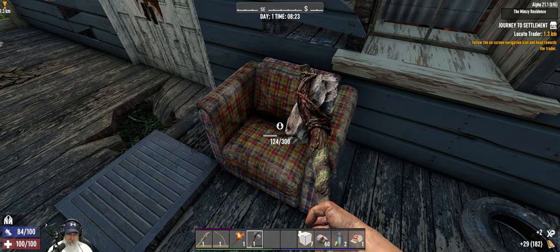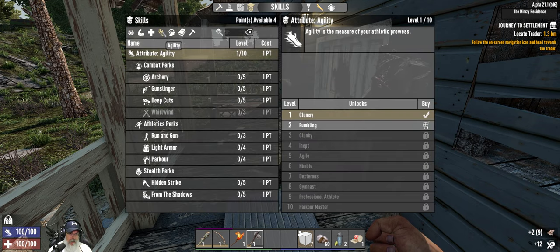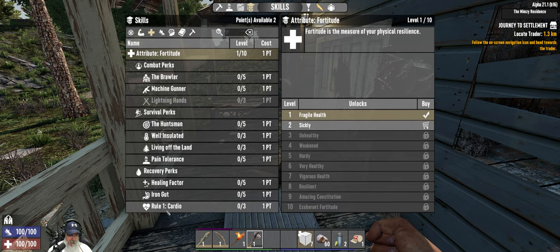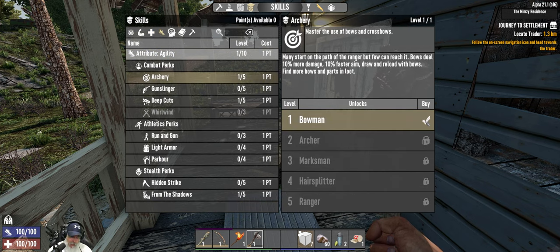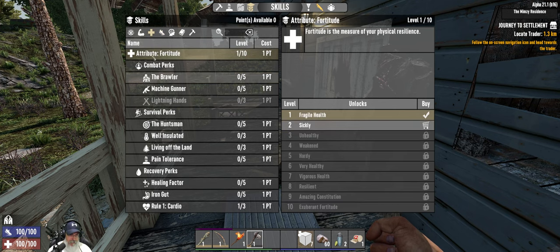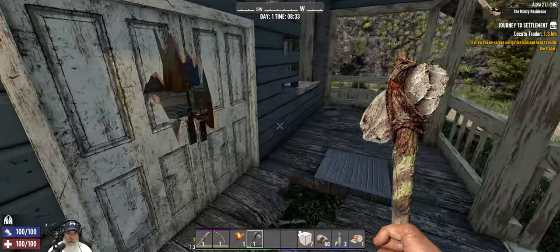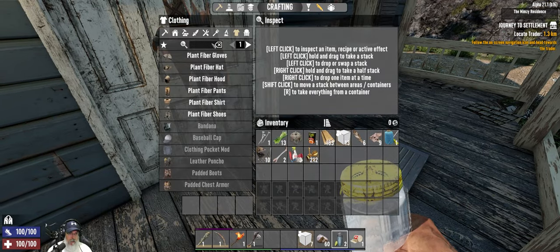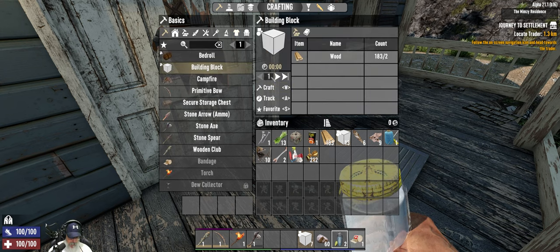We'll check this and take all of that - pretty good. Let's harvest this chair too. After we get this done we'll do our four points. We do things a little differently this time. We are definitely going to take From the Shadows, definitely take Deep Cuts, go to Fortitude and take Cardio, and then take Archery. I'll probably do this on the very next point - we're also still going to take Master Chef in the strength tree, but I wanted to get these other ones first to give us a leg up with combat right off the bat.